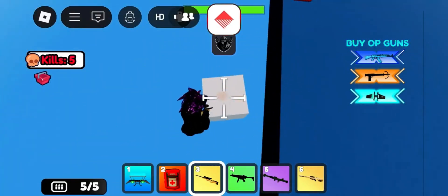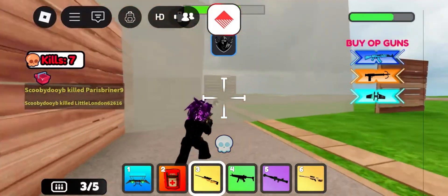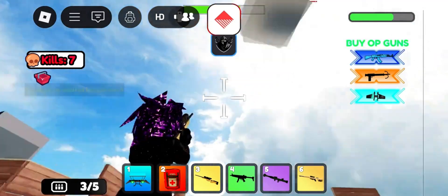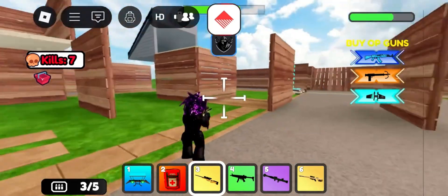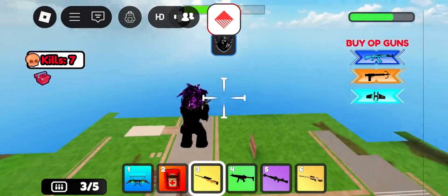Today we're checking out the brand new Delta Executor update for Roblox Mobile, and bro, this one is actually fire. It's smoother, faster, and way more stable than the older versions. No random freezes, no weird crashes, and it stays fully undetectable, so you don't gotta stress about bans.